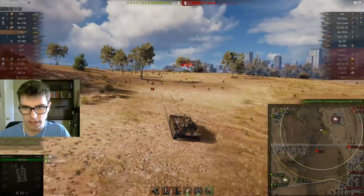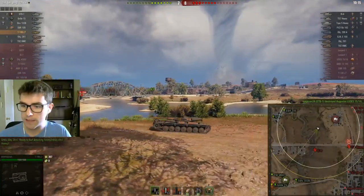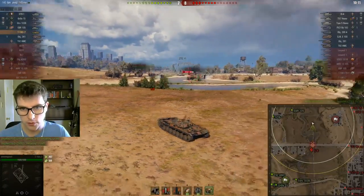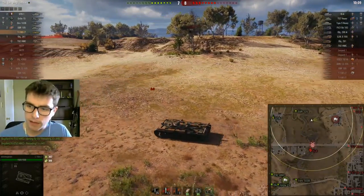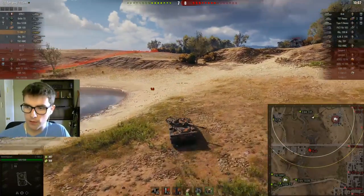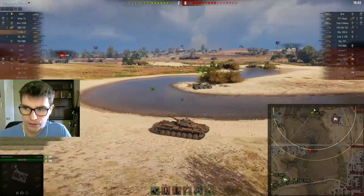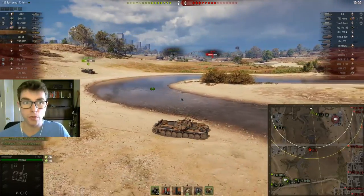The IS-4 is coming in from this angle, T57 from this. Their whole team is going to be coming back from the city. Luckily, we've managed to win the field. So I'm going to push out towards the IS-4 — that keeps me lit. My main objective here is to try to get back towards my team. We've got a lot of people in our base, so for me to stick around in the field when they've all come back to base is really shitty. I'm going to have to fall back.